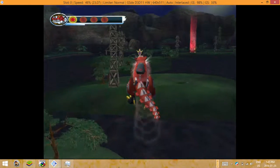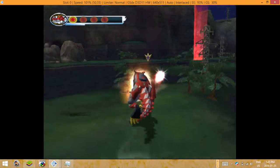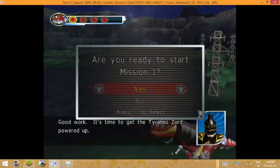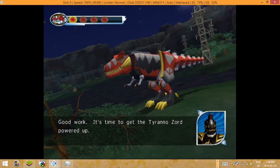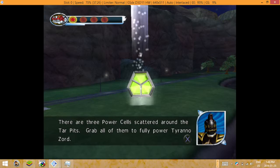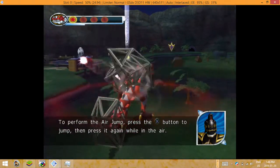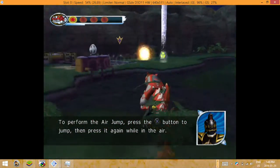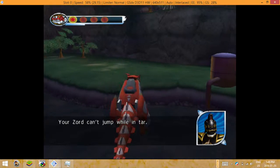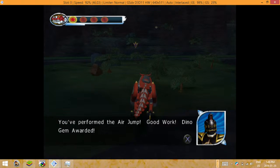You can walk through the tar, but it will prevent you from jumping. Are you ready to start mission one? Good work. It's time to get the Tyrannozord powered up. There are three power cells scattered around the tar pits. The physics matrix of your Zord will allow him to air jump. Perform the air jump — press the X button to jump, then press it again while in the air. Your Zord can't jump while in tar. You've performed the air jump. Good work.